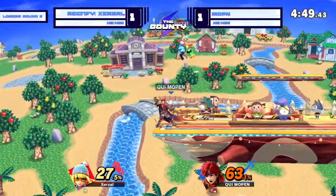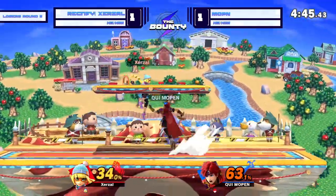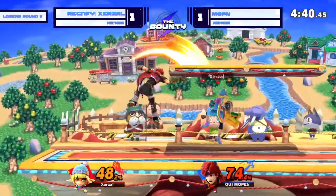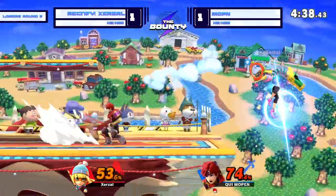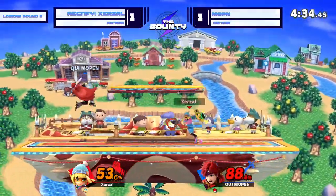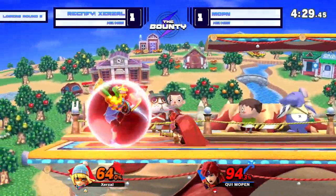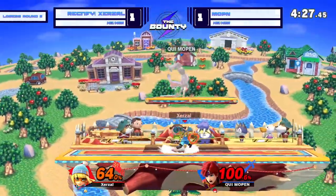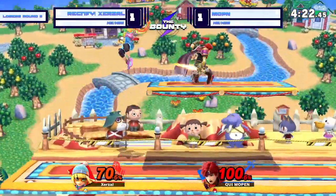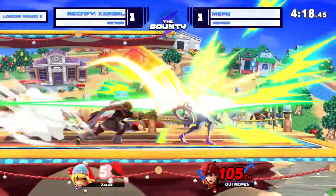He's swinging for the fences right now too. Mopin's figuring things out real quick. Jair's going to push him off to the side. Good get-up attack from Zerzl. We're seeing a lot of get-up attacks coming out from Zerzl — it's been working so can't really blame him. There was one that got punished from Mopin in the last game, but for the most part Mopin has definitely just been getting hit by that get-up attack a lot.